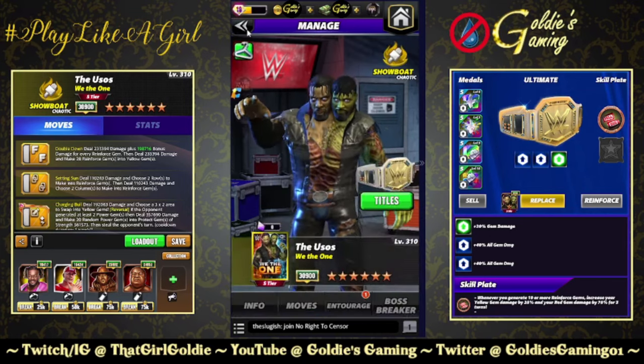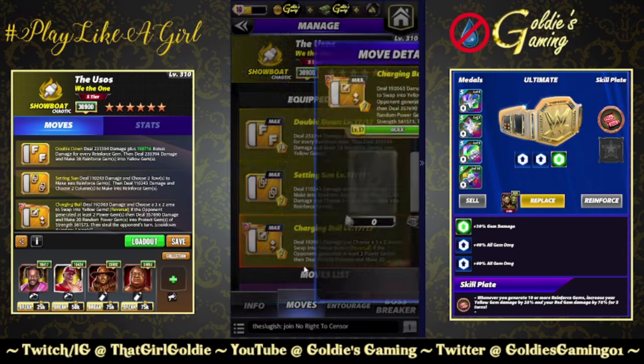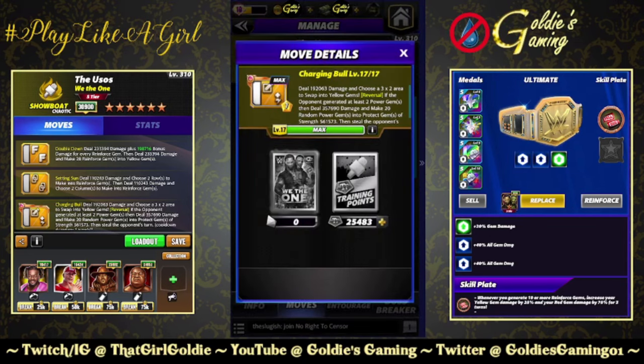It looks very fun. I'm excited to do this preview. First thing we're going to do is take a look at a build available at five star. We're running a triple yellow. The finisher, the Double Down, costs 10 MP and deals 233,394 damage plus 99,358 bonus damage for every reinforced gem, then deals 233,394 damage and makes 28 reinforced gems into yellow. Yellow two, Setting Sun, 7 MP, deals 110,243 damage and chooses two rows to make into reinforced gems, then deals 110,243 damage and chooses two columns to make into reinforced gems. The five-star move, Charging Bull, 7 MP, deals 192,063 damage and chooses a three-by-two area to swap into yellow gems.